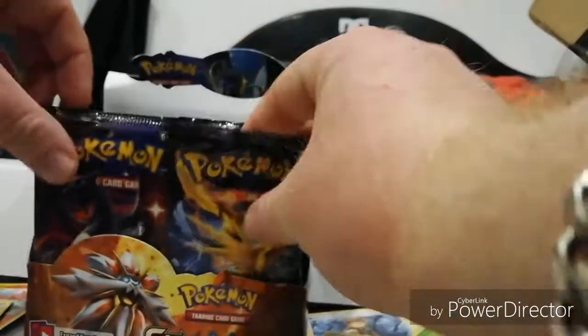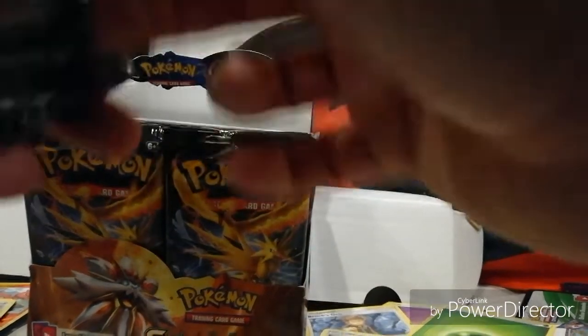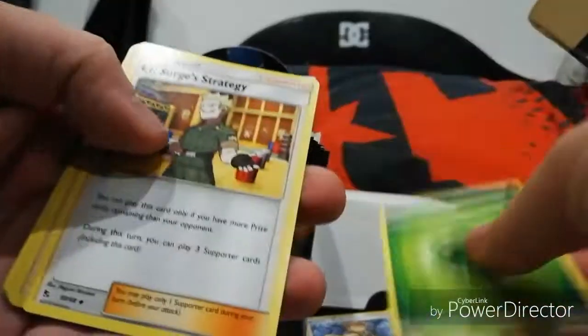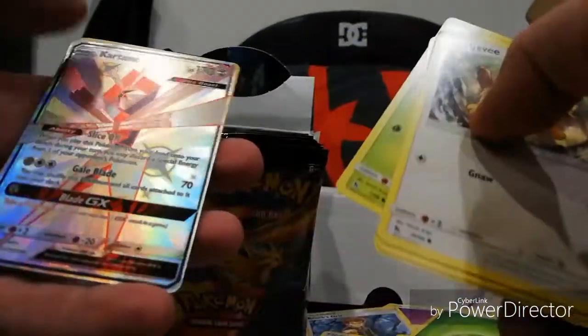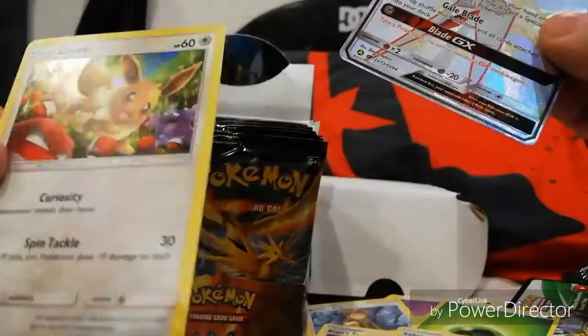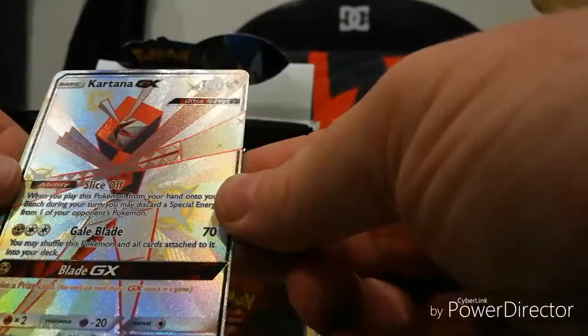Let's see if anything can top it. Shiny. We have energy, Surge, Strategy, Clefairy, Sabrina's Suggestion, Eevee, Pikachu, Clefairy, Jigglypuff, Caterpie. Oh - Kingler GX! Look at that beauty, that is absolutely gorgeous. And we still got one more card - another shiny Eevee. That's nice, but surely these two should have been the other way around. Gorgeous Kingler.